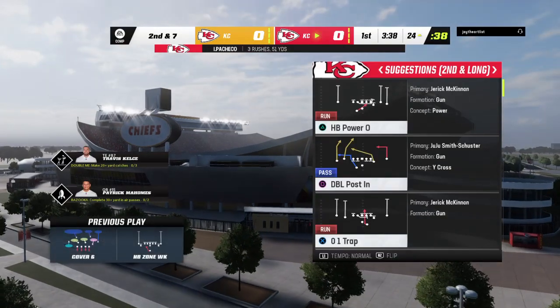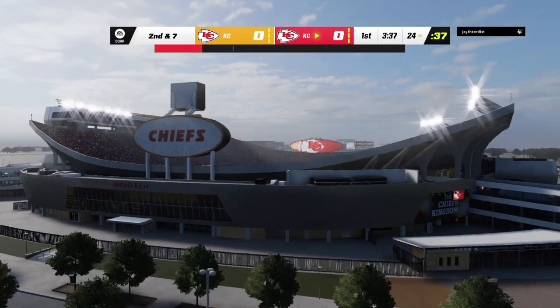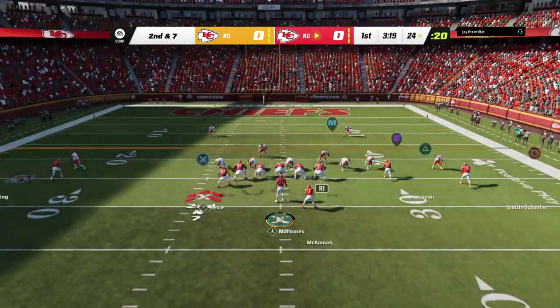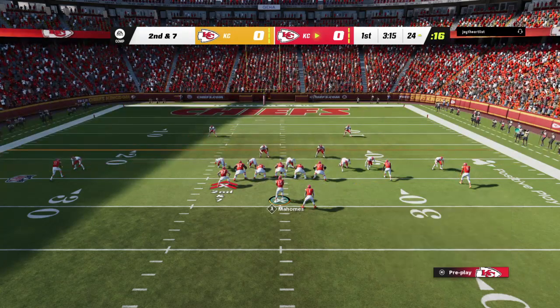We'll take it inside the 25. Give credit to the defense for stringing that play out — they gave up no cutback angle. He's trying to dart through but there's no place for him to go. A nice job there, only giving up a three-yard gain.